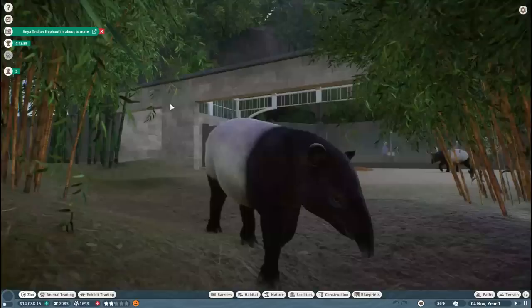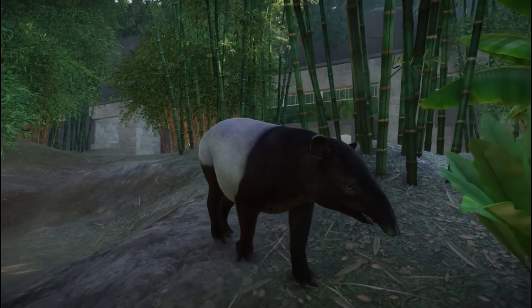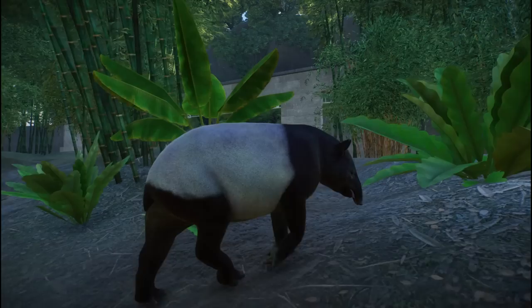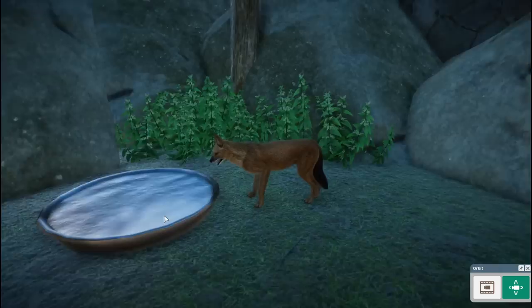So that puts us at: babirusa, binturong, Malayan tapir, dhole, sun bear — we don't seem to have a clouded leopard just yet, but we will definitely be searching for them and adding them in very soon — the proboscis monkey, and the eighth and final new creature added with this pack...